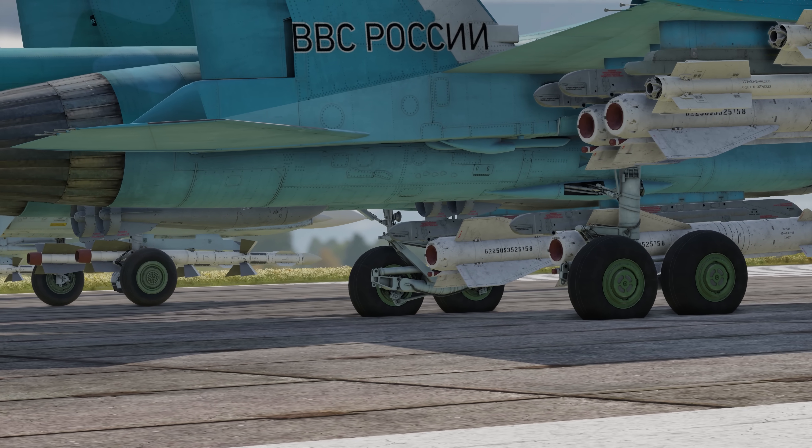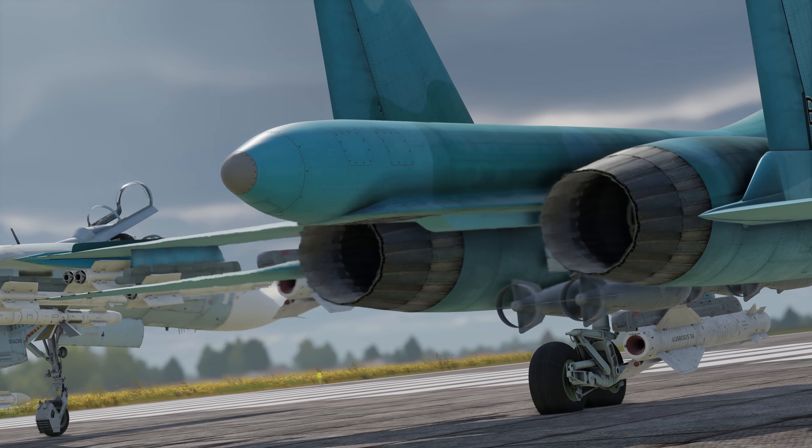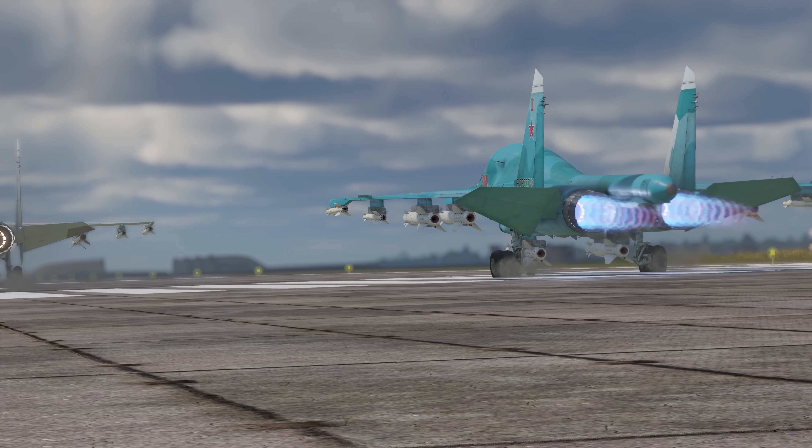A canard design, double-wheel landing gear, an improved airframe, a large tail section, and so on. Naturally, this couldn't help but affect the total mass — there's more than five extra tons here, and that's without fuel or armament.